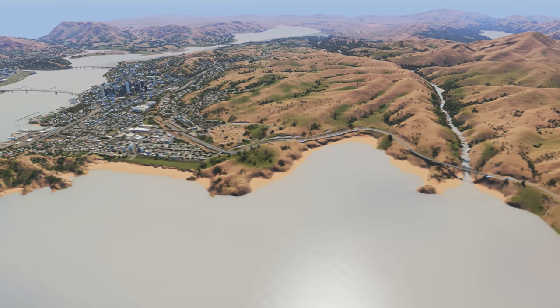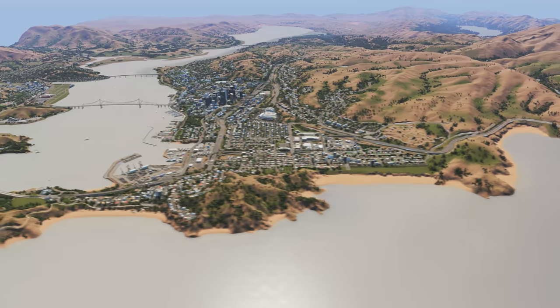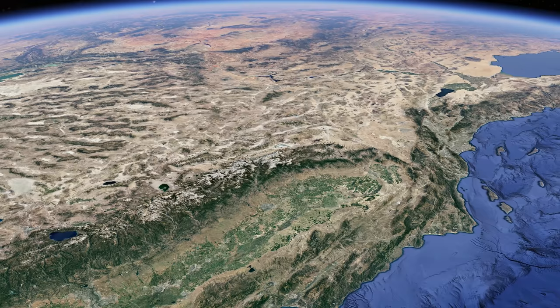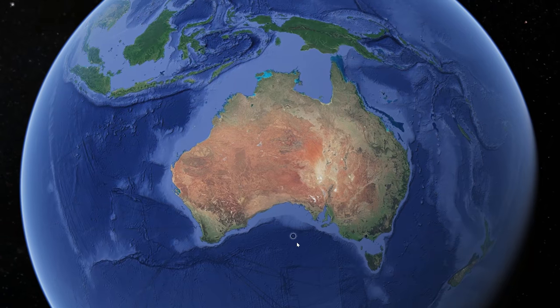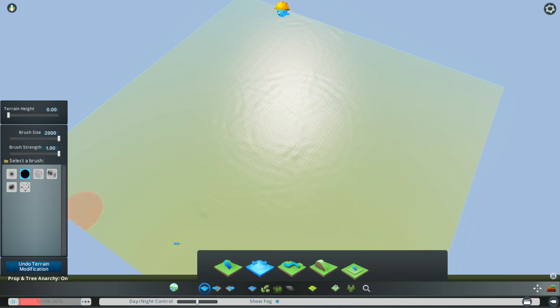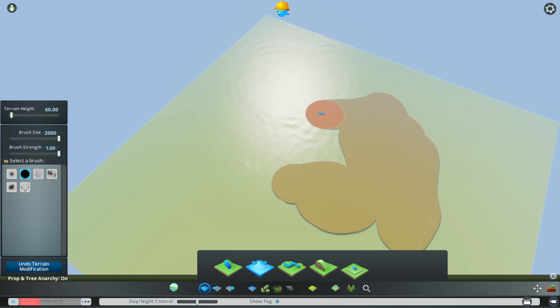Similar to Marble Mountain, this series is going to be based on a whole region, not just one particular city. With Marble Mountain I'm trying to include as much of California into a single map. This time around we're going to go a little bit bigger — we're going to go Australia. I'm going to try and get the vibe and feel of Australia, the landscape, the cities, the places into this single map, but just to make things even more difficult...